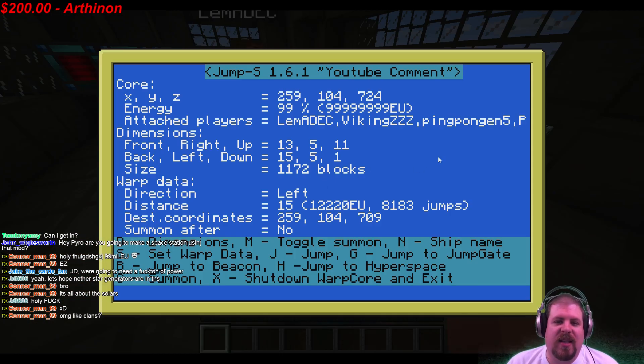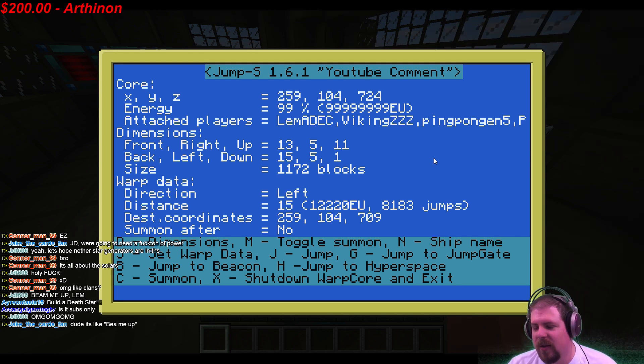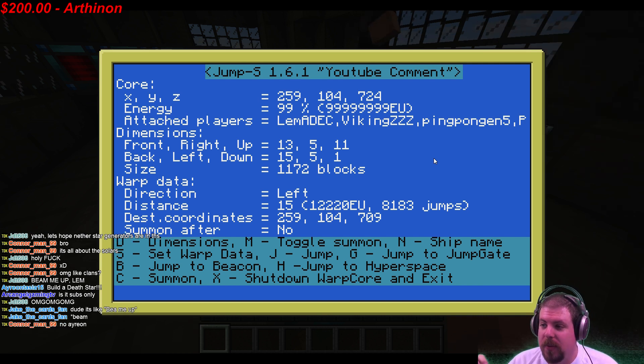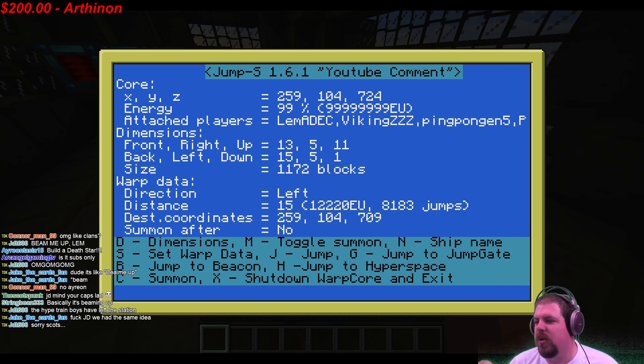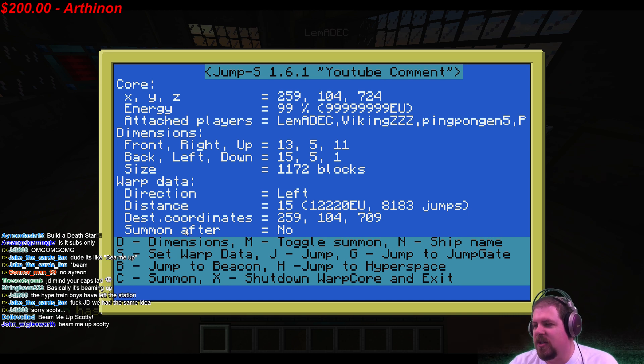We've got this set up with a creative setup so you won't notice the power cost, but you can pull people from pretty much anywhere. You can also set it up to summon after a warp — so after you move the ship it automatically pulls your crew to you.